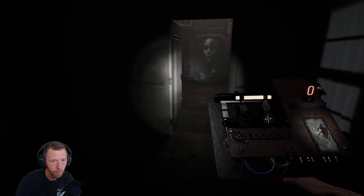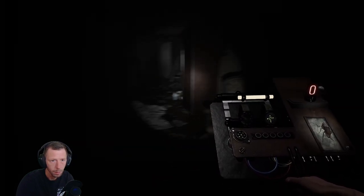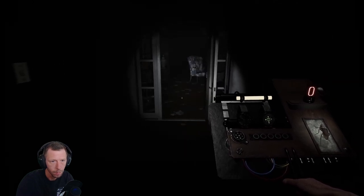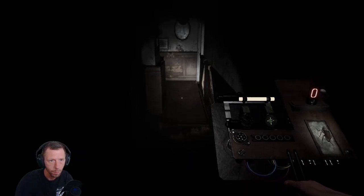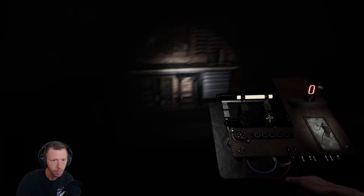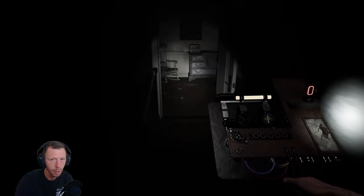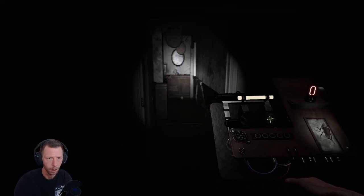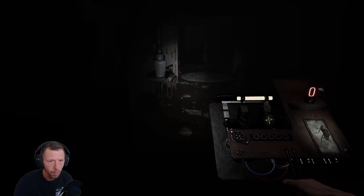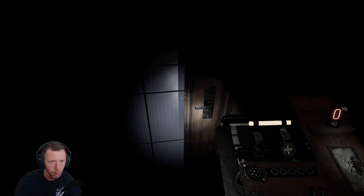No ghost in here. We will check our secondary objectives when we get back out to our tent. Nothing here either, so we can close these doors. Wasn't there a door this way? I think it's here — yeah, here it is. Still learning the layout. I don't like that eerie music. I guess the ghost isn't here either, or the spirit.